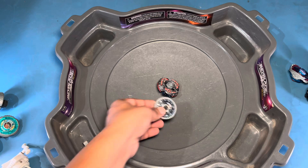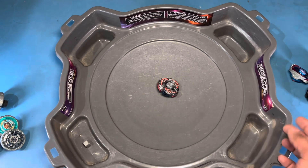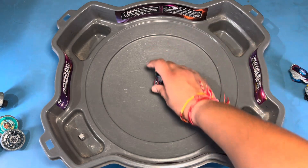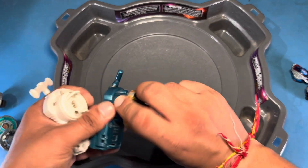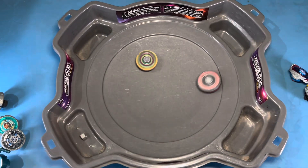As expected, spin equalization did not help. So maybe with WD we can make a defensive combo of some sort that may work, but for now this is pretty much it. Let's try against Destroyer — here goes Destroyer!